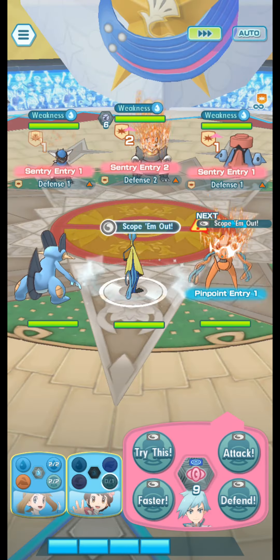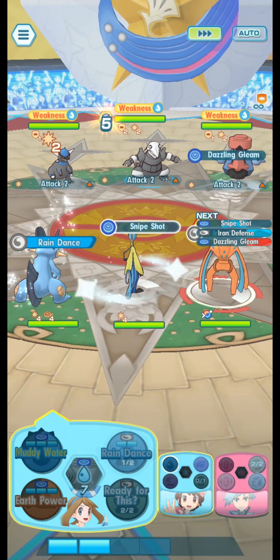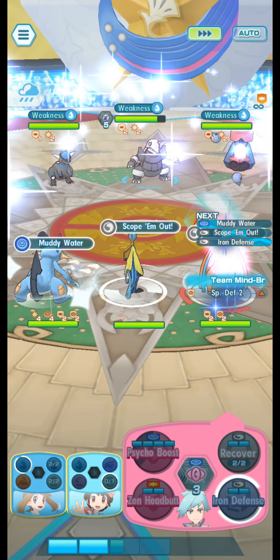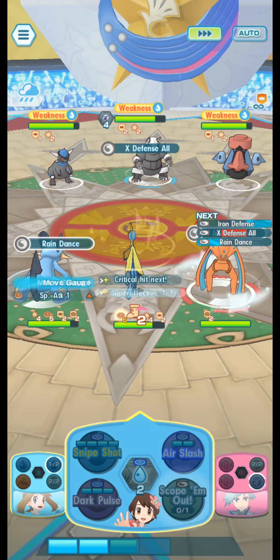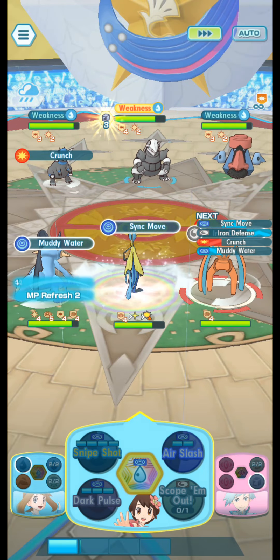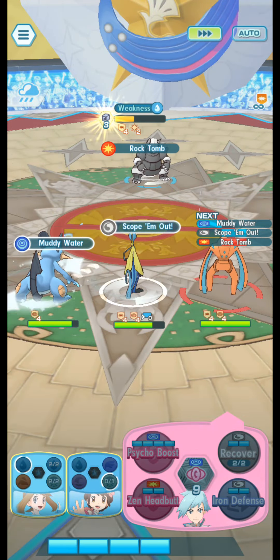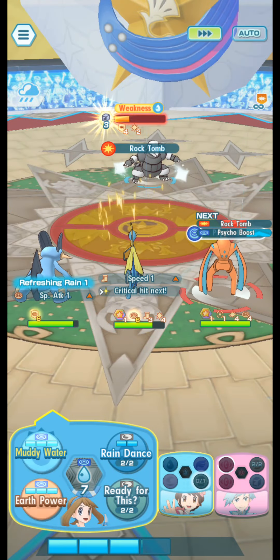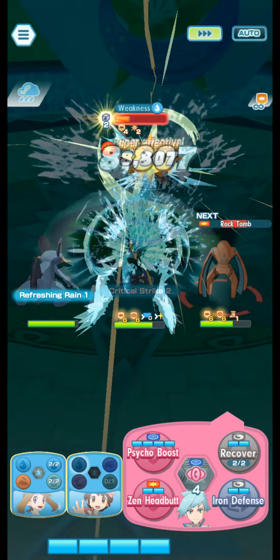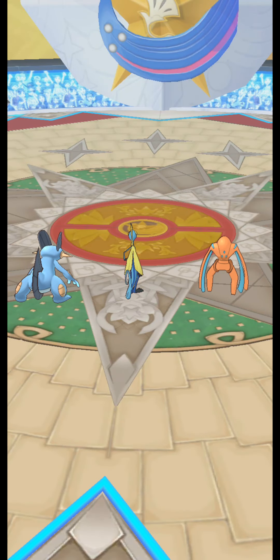Now for the grand finale — we're up against Steven. We're using a water team going for hyper offense. With Steven's Deoxys it's pretty much the only thing I could use to tank, so I put it in Defense Mode and spam Iron Defense over and over, throwing out Recover if needed. Since we're playing hyper offense, we set up Rain and then have Glorie and Inteleon spam Snipe Shot with a guaranteed crit. Once we max out Iron Defense we use Psycho Boost, Snipe Shot, and Muddy Water.